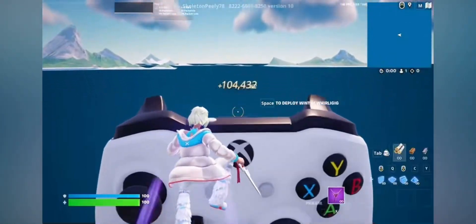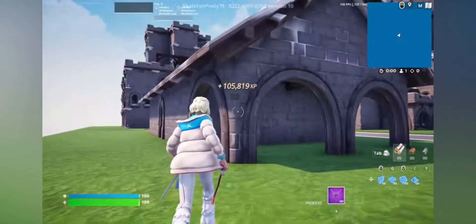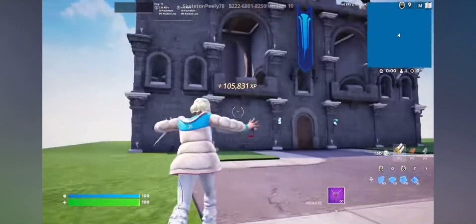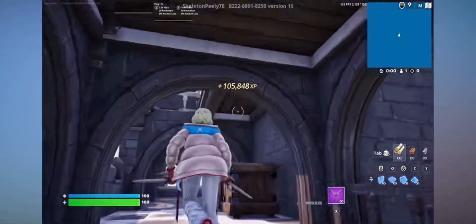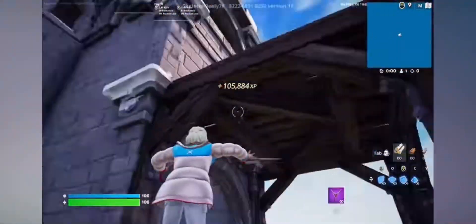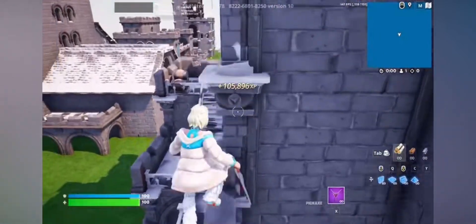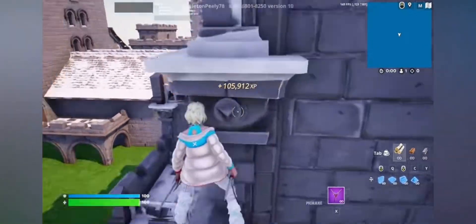There's another crazy XP method I'm going to show you right now. Turn left and make your way over to this area — if you go to the top of the castle there's going to be another button up there. Basically, this button will double whatever your current XP is. So if I have 100,000 XP and I wait 10 minutes, I should have 200,000 by the time the timer's up. It's really really good.